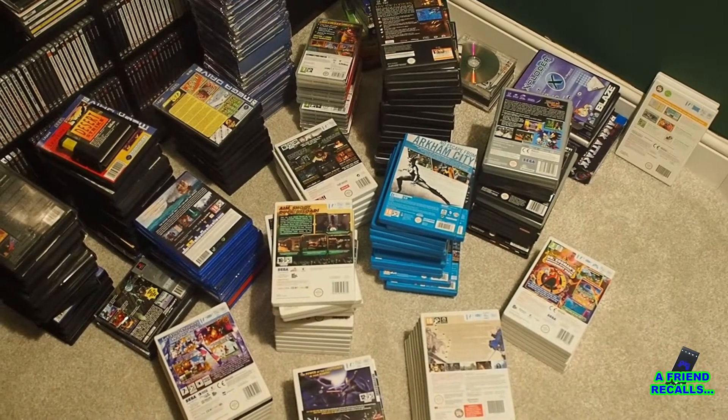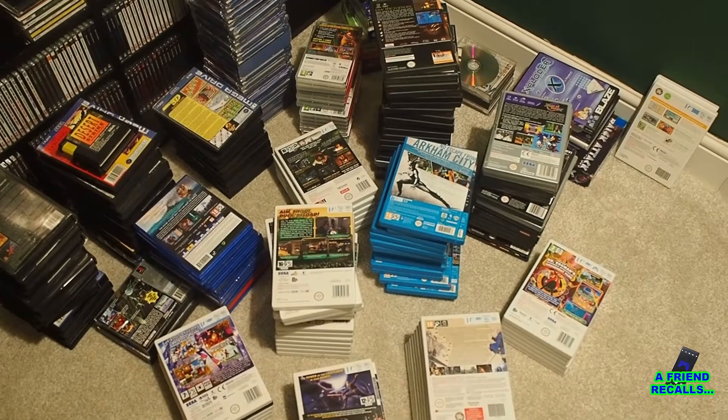Well here we are. It's all out of boxes. Let's start unpacking it. Here is where we'll put our first game and we're choosing it from the Sega Mega Drive. So here I present to you: Aladdin.